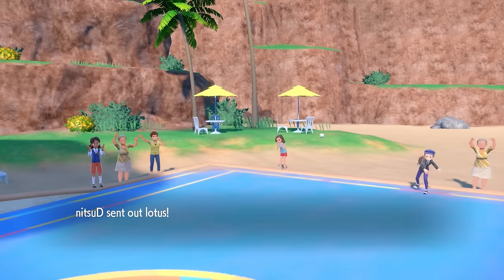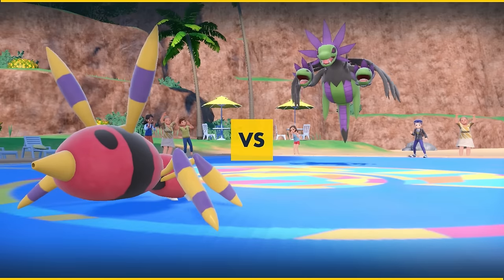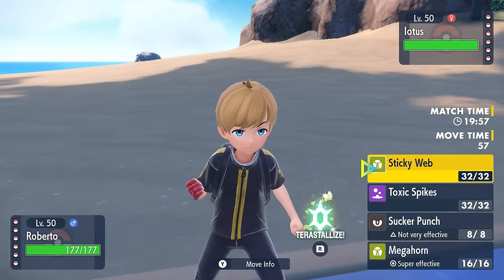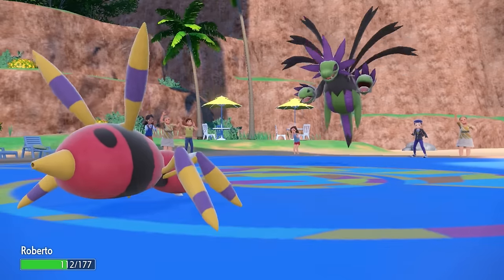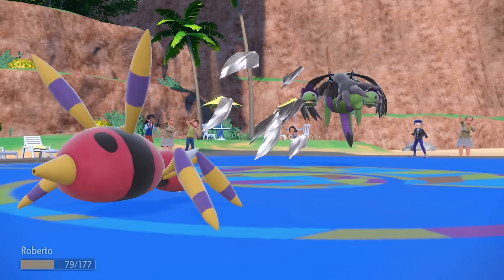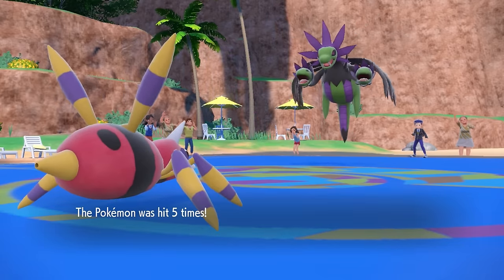My opponent is going to lead off with the Hydreigon — not the guy I expected to see, but I have a spider, and Ariados kind of has a great matchup here in terms of being able to potentially Megahorn it, but I'm here to go for a Sticky Web. It turns out turn one they're actually going to go for Scale Shot — it's a physical Hydreigon with Loaded Dice, allowing it to hit five times. Luckily this Ariados is max HP and that just barely allows me to hang on.